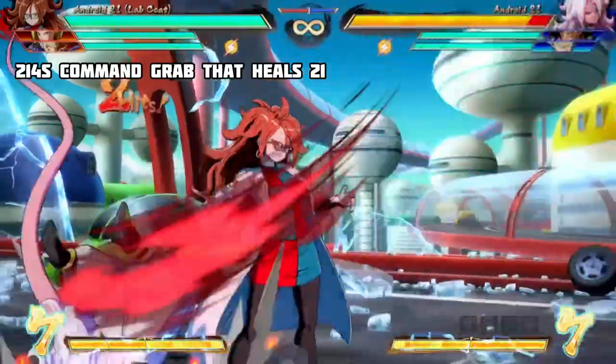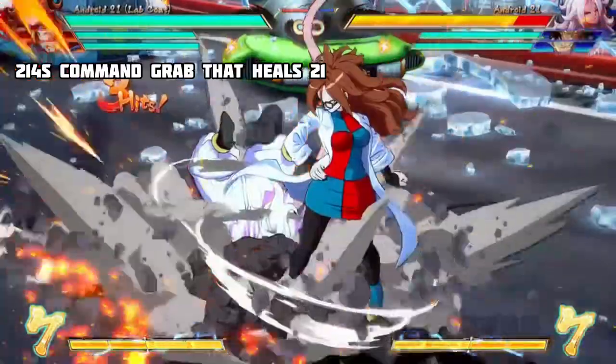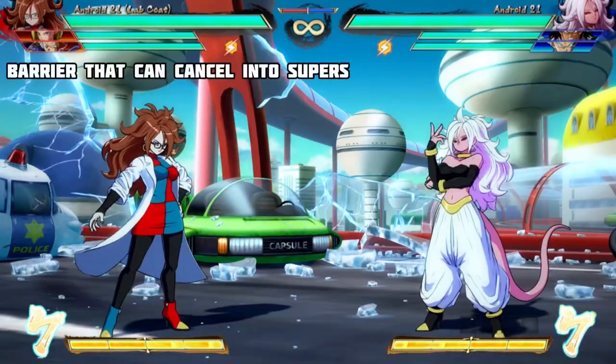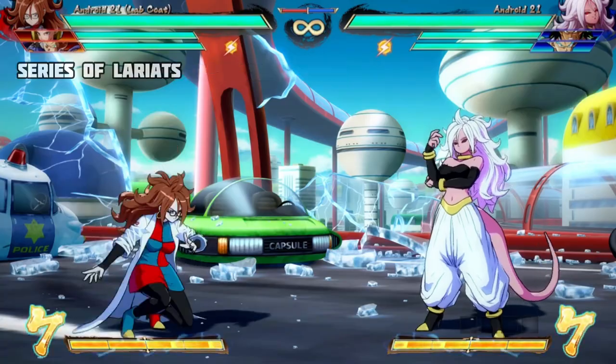Now we're looking at her specials. 214S is a command grab with a 24-frame start-up. It heals 21 for 500 health — not just blue health, we're talking about her yellow health bar here too. This can also be comboed into her stomp. 22S is a barrier, which can be cancelled into supers and specials.